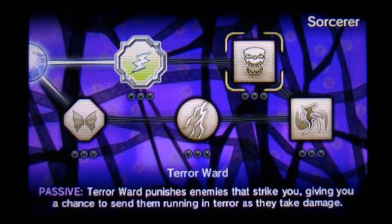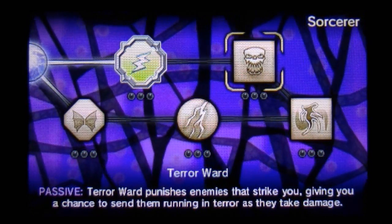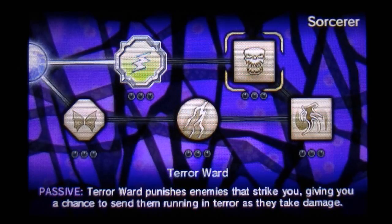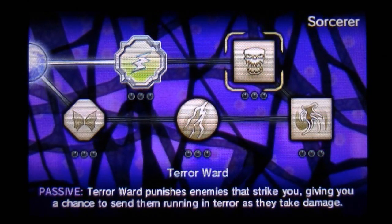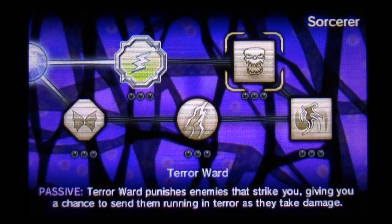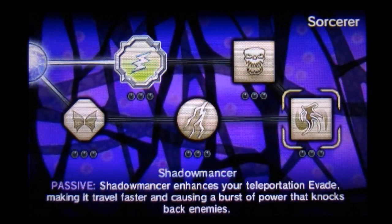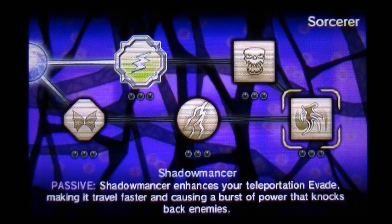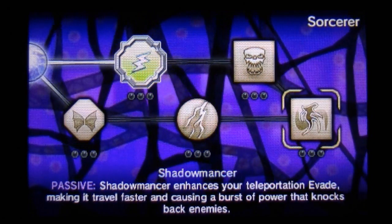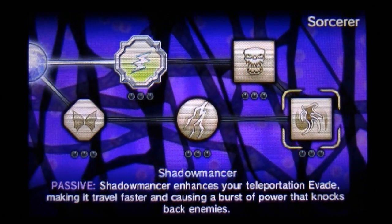The next one is Terror Ward, which you will need Energize for. Terror Ward punishes enemies that strike you, giving you a chance to send them running in terror as they take damage. Finally we have Shadowmancer, which enhances your teleportation evade making it travel faster and causing a burst of power that knocks back enemies.